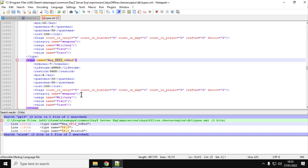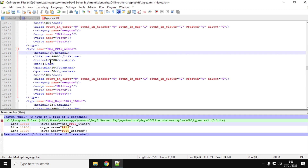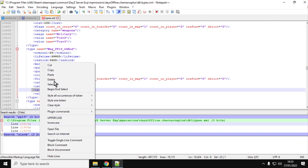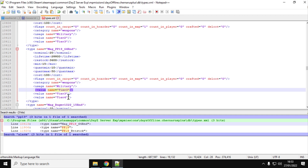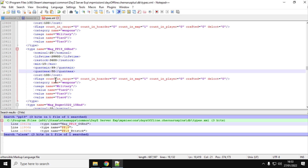If you're adding more PP19s, you'll want to add more PP19 magazines too - probably double that at least. Go to 20 with a minimum of 15 mags, and let's add it to tier 2 as well so people have a really good chance of finding it. While we're here, if we change quant min to 99 and quant max to 100, the magazines will spawn in full of bullets, which is always handy.